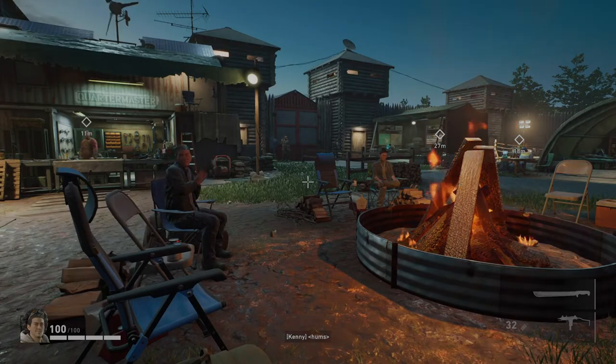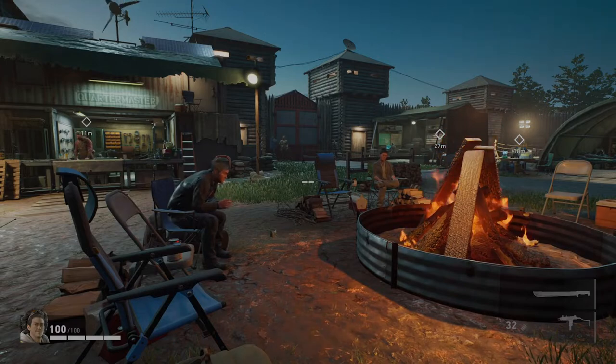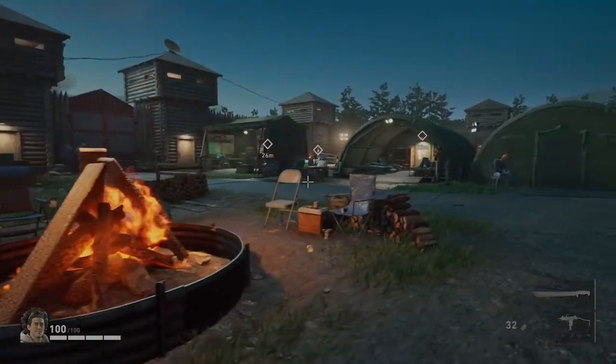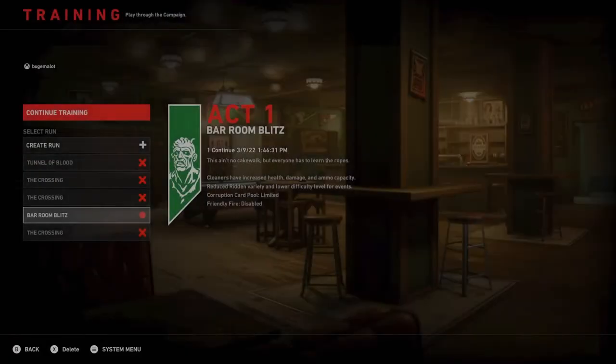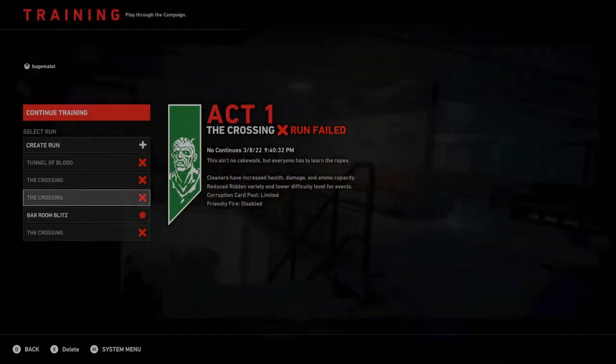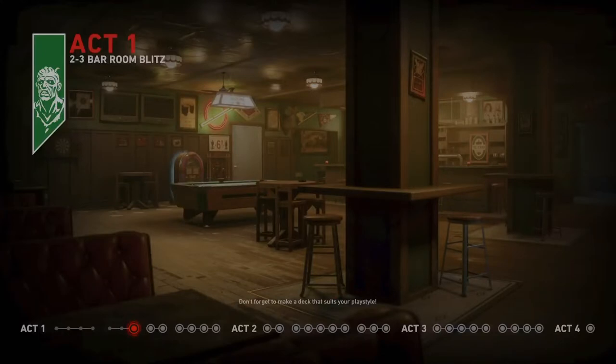Hey, what's up you guys, this is Bugamalot and today I bring you back for Blood Act One, Bar Room Blitz. Let's go ahead and hit the menu here, then hit Training. That's the one we're on right now, so we're just going to continue training. What I'm doing today is just a little walkthrough for you guys.